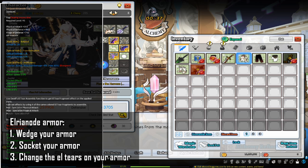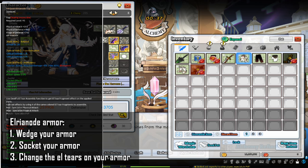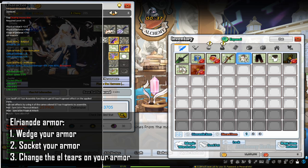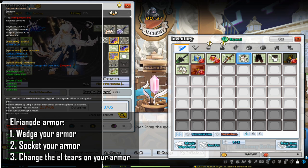You also get a plus 9, 4-out-of-4 Elrianode armor set from this event. There are a few things you need to do to get the most out of this armor. The first is to wedge your armor, the second is to socket your armor, and the third is to change the L tiers on your armor.